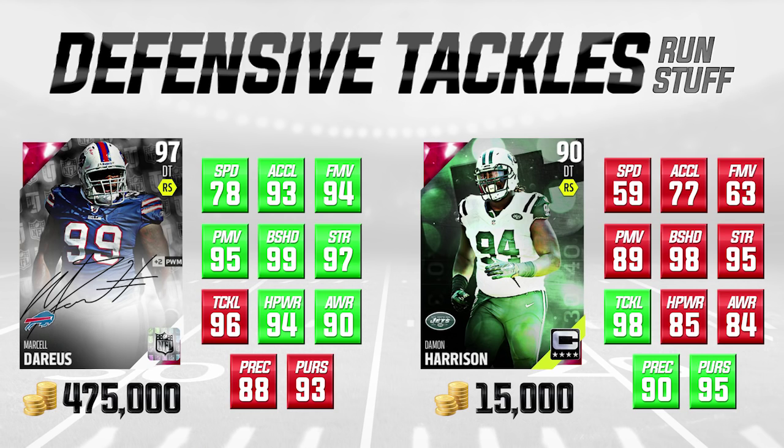Damon Harrison has 98 block shedding, 95 strength, and 98 tackling - those attributes are all elite for defensive tackles. He is lower than Marcel Darius by one in block shedding and two in strength, but we're comparing him to a card that's 475,000 coins, so you'd expect that. He also has nice play recognition and pursuit, and pursuit does matter against the run because it can get you those speed burst tackles. At 15,000 coins, very very nice against the run.